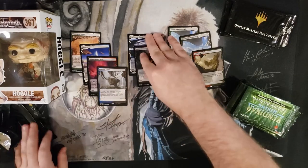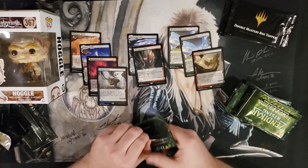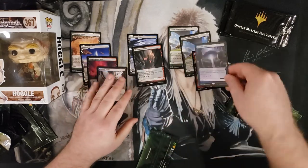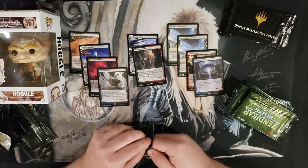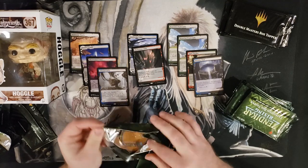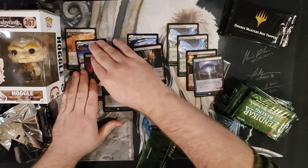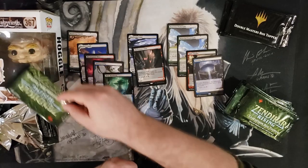Blackcleave Cliffs. I always get a little better opening if I grab it from the seam. Morphic Pool — we're at a 4-4-2 split. I'm going to need two more of these to make it a 4-4-4 split. Misty Rainforest — the Fetchlands take the lead. Let's keep these Fetchlands rolling.